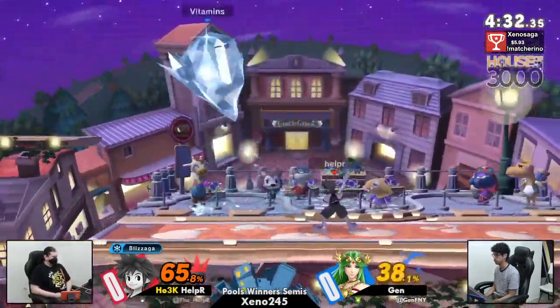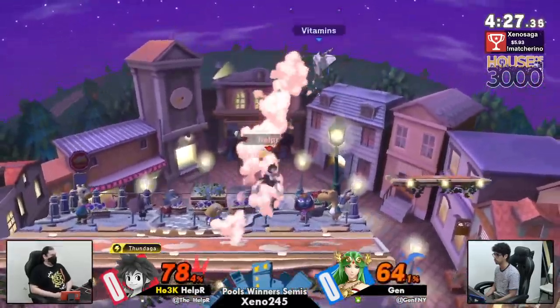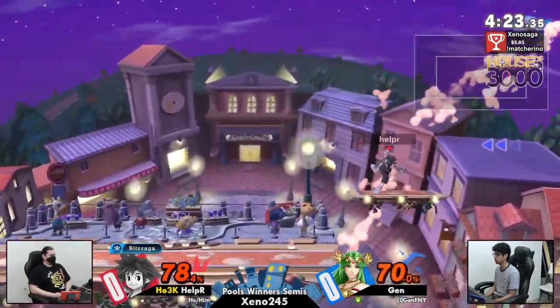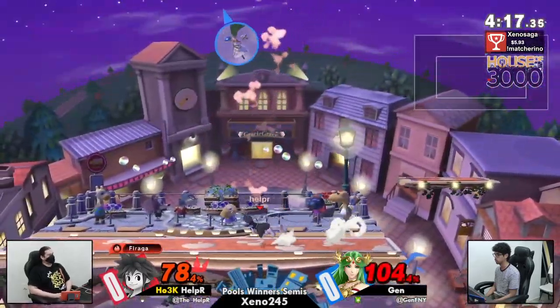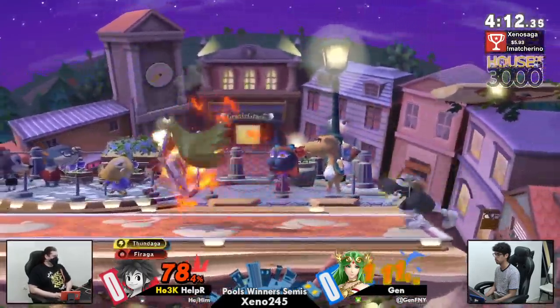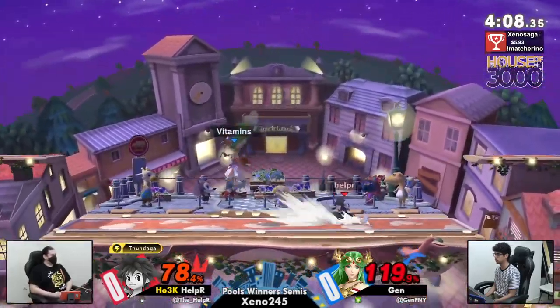Oh my god, what did that just kill? What if it was one of those counters? Across the stage. Helper right back in this game though, bringing things right back to even. You nearly died. Unlike Palu, Sora can go all the way off for those stocks. After what was a huge comeback from Jen, Helper has responded in kind with all of this damage.